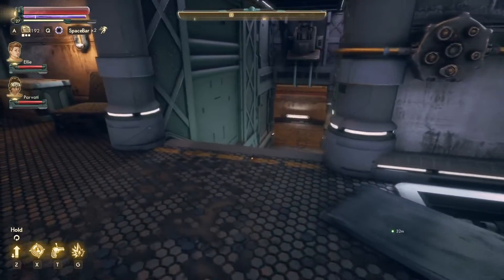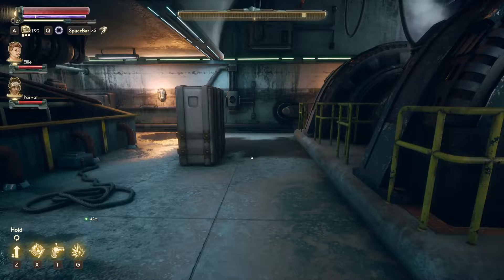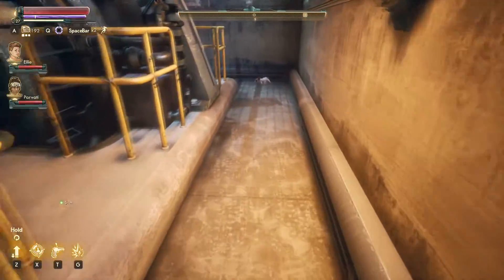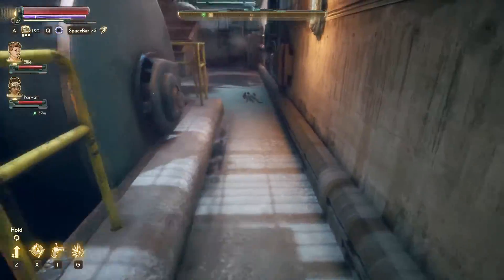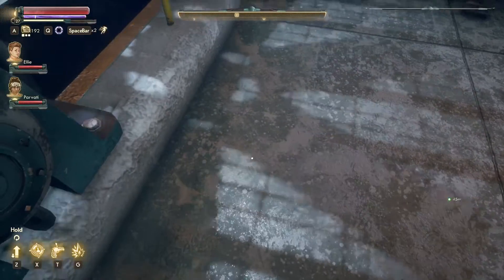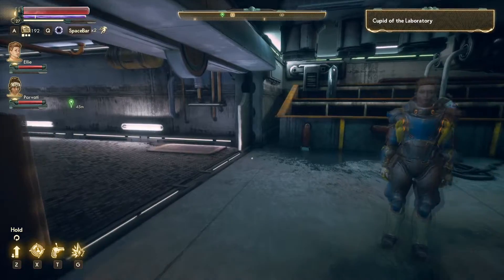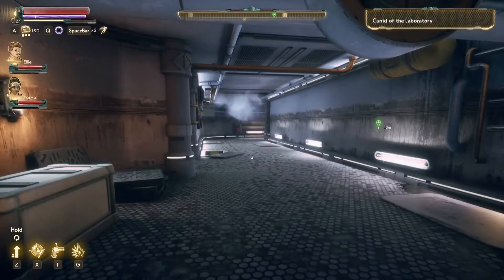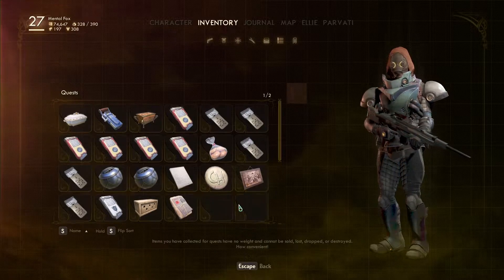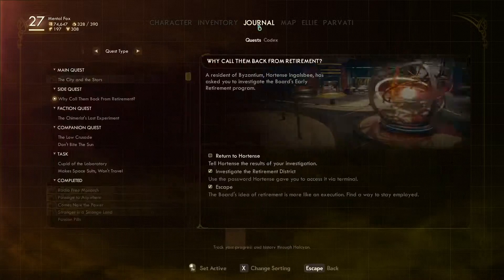I'm supposed to be collecting sprats, and that does explain why we saw that one sprat kind of hidden in that wall. Come here — don't make me hurt you, I don't want to accidentally step on you. We got one sprat. I don't know which sprat we picked up because that one didn't seem to have a name — it just said 'pick up sprat.' It does not show the sprat in my inventory, I wish it did.